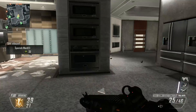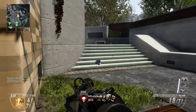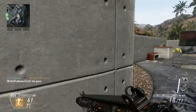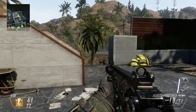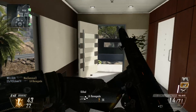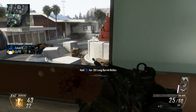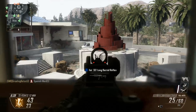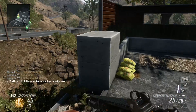Let's talk about the killstreak loadout. I'm running UAV, stealth chopper, and orbital VSAT — really good setup. I actually scaled my killstreaks down because I noticed that my higher killstreaks, when I was running dogs, were getting like two or three kills and that's just not effective. I would much rather loop my killstreaks and get another VSAT than get all the way up to dogs and have them not give me any kills.